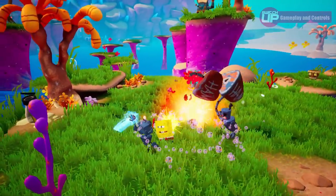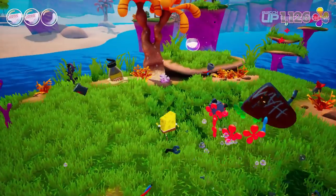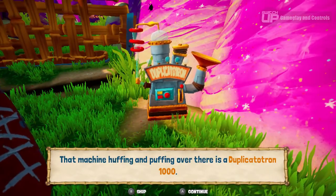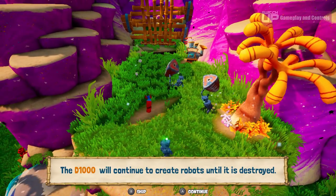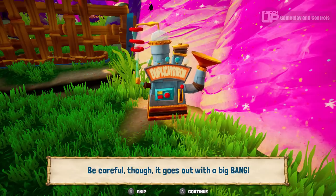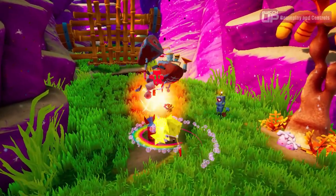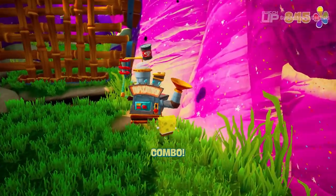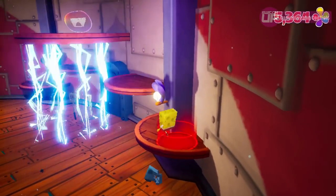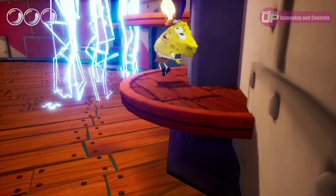The combat mostly comes down to running at the enemies, avoiding their attacks, and using one of the character's moves. Sometimes there will be a robot generating machine that will infinitely spawn more robots, so you'll need to destroy them first. Some things such as these cause damage if you are close to them when they explode, so you'll just need to move quickly. This is sometimes made harder by your character getting stuck to the machine and unable to move. Sadly, glitches like this happened to me quite often, and the game doesn't feel as polished as it should.